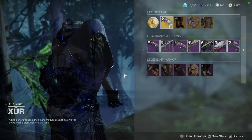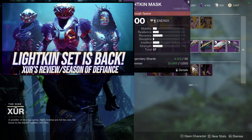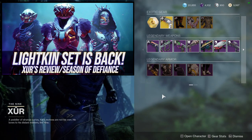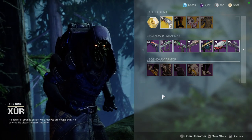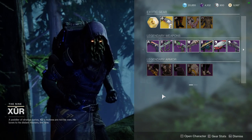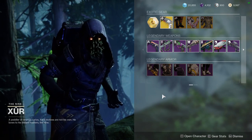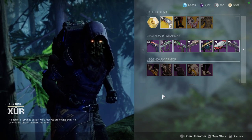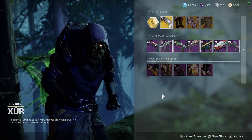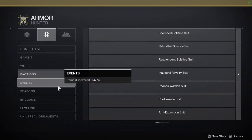As for Xur, I've already done a Xur video you can check out, but the armor set is the Lightkin stuff — really, really good. Definitely pick up some of these pieces. The chest piece for Hunters, Titans, and Warlocks is so good for all of them. The arms are great for all of them too. The Hunter cloak is really good, and for Warlocks the boots and bond are really good.